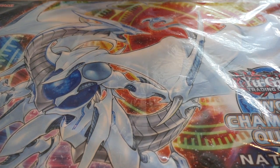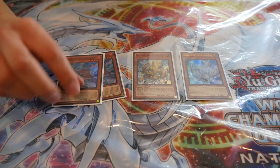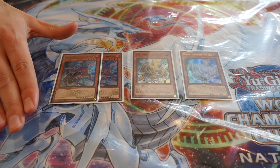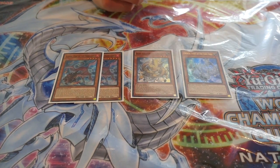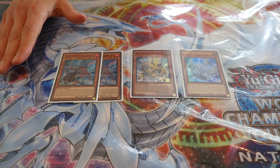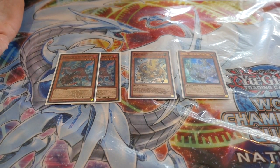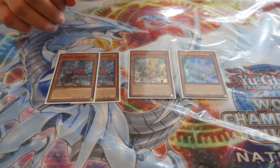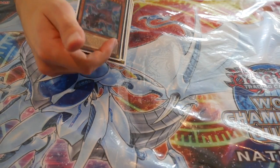Moving on to the Yang Zing engine — one Chiwen, one Bixi, and two Suanni. I felt this was just the right amount; I don't want to focus too much on this because the engine can make you brick at times. These attributes are relevant because of the True Kings, with the exception of Chiwen of course. You need these to go into your Denglongs and get your plays going. The opponent a lot of times doesn't see it coming, and in game one I sometimes wouldn't show this part of the deck because it would influence how they side against me, catching them by surprise in following games.